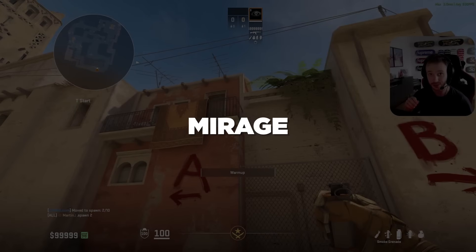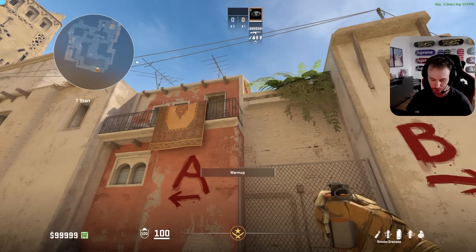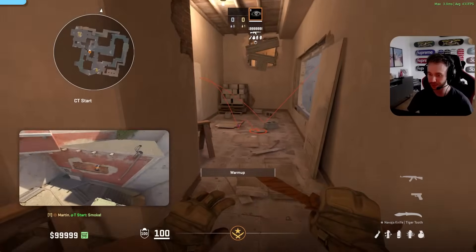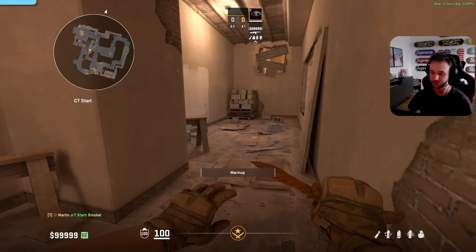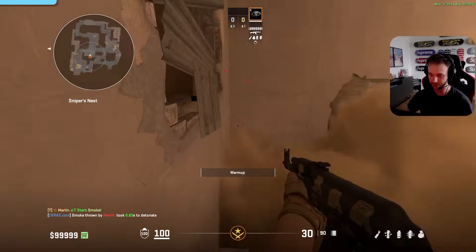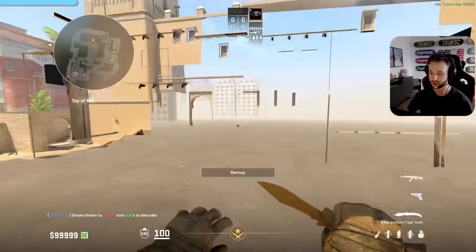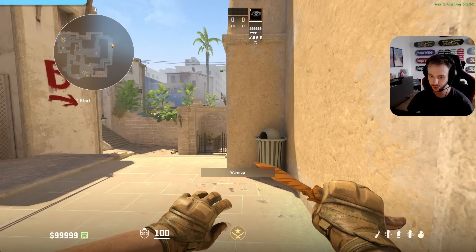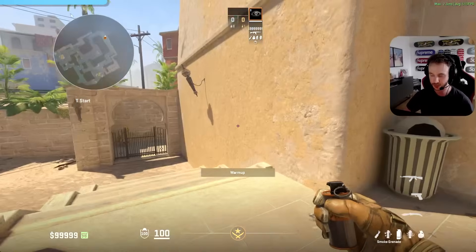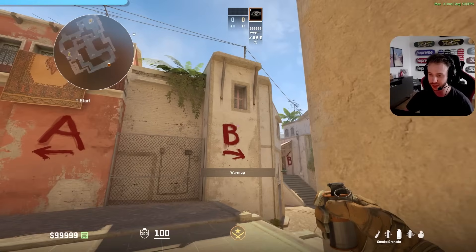Next, let's talk about window smokes on Mirage. Everyone knows instant window smokes and you obviously want to throw them for mid control, but every single one will have a huge weakness: CTs can look just above the smoke with the M4 and see a gap. The spread still seems rather random, but there's a fix. Instead of throwing instant window smokes, you spend a little bit more time in spawn — the smoke lands a bit later, but there are no weaknesses.